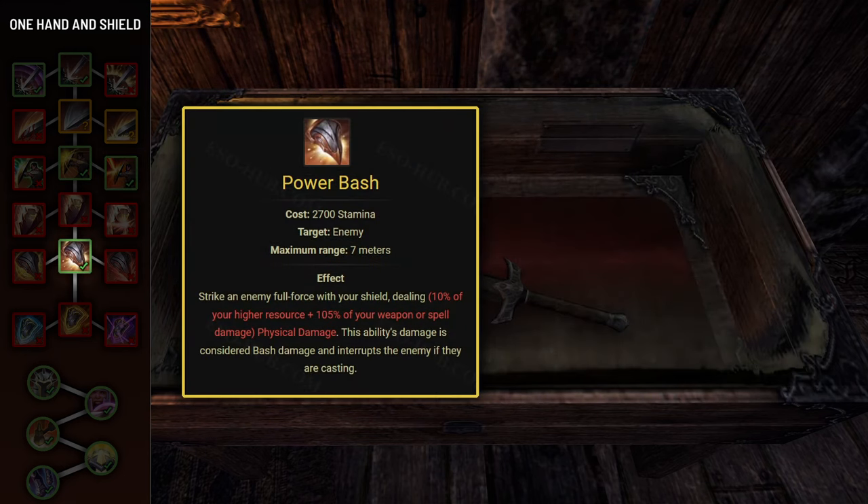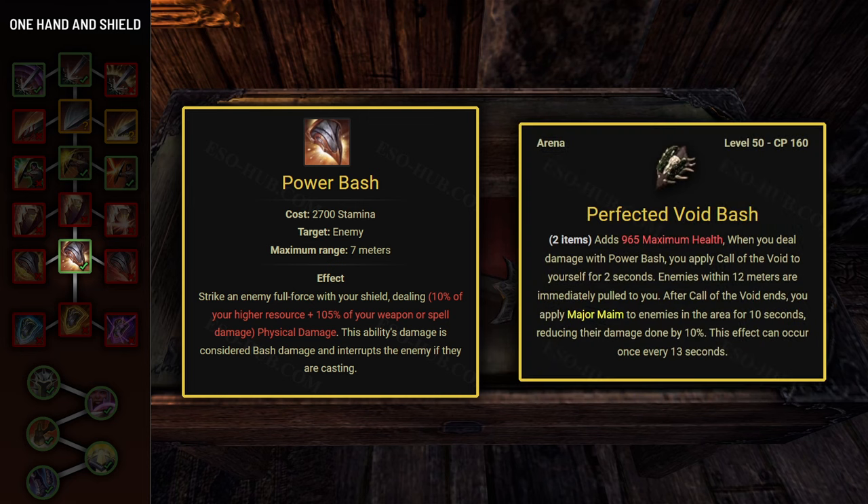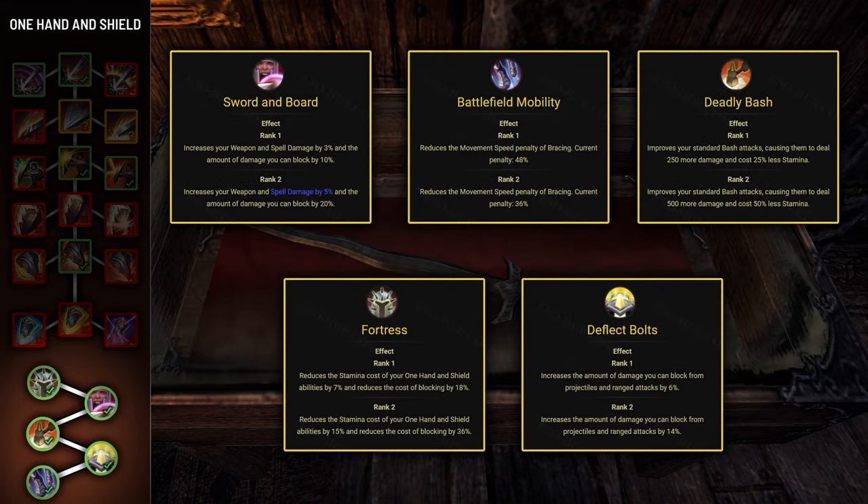The last useful skill from this skill line is Power Bash. This ability doesn't do anything interesting on its own, but it will be required for procing the Void Bash two-piece item set, which is great for trash fights and makes stacking enemies a lot faster. It doesn't matter which morph you choose — you might as well not waste a skill point and leave it unmorphed. You'll want to put points into all of the passives from the One Hand and Shield skill line.